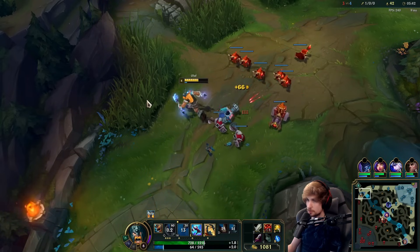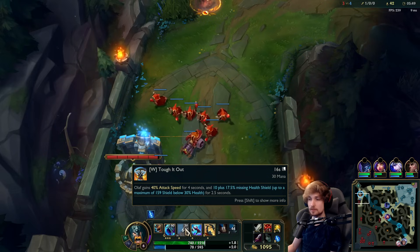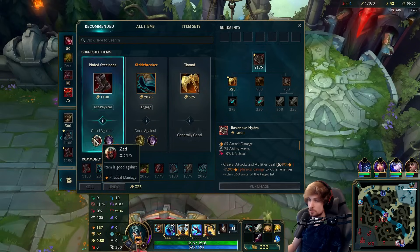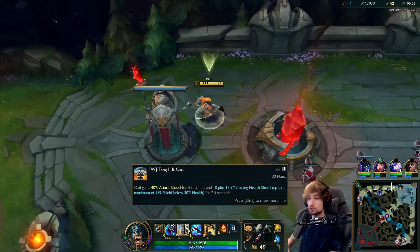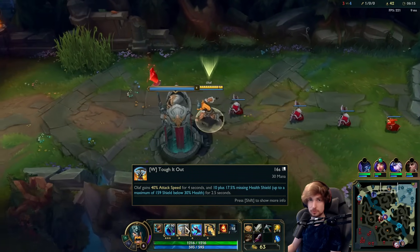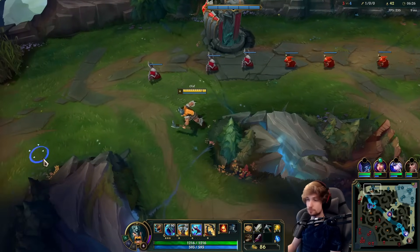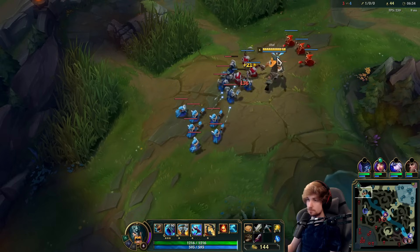A little tip for you guys: when playing Olaf, your W is not just attack speed and a shield — it's also an auto reset. This adds up to your damage significantly. If you ever want to use your W, make sure you auto first. If you don't auto attack first, you're missing out on almost 80 to 100 damage based on your AD. Auto first, then hit W — it cancels and resets the auto, giving you effectively two autos. It really adds up.